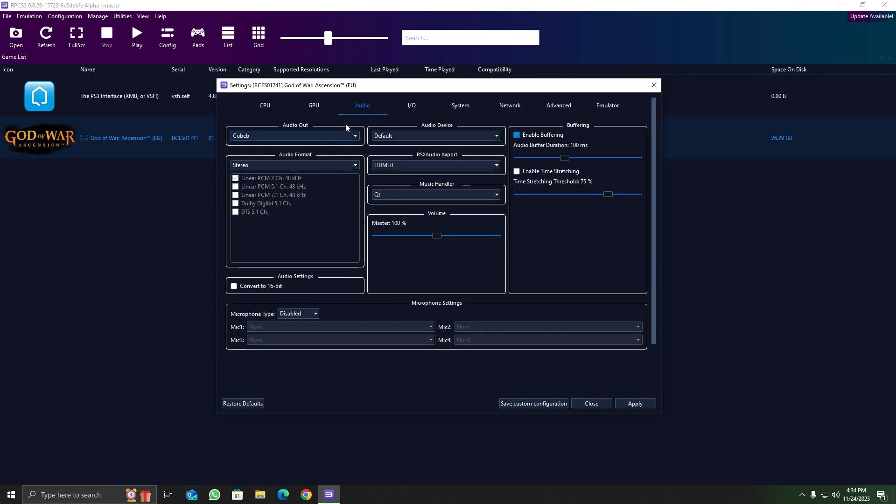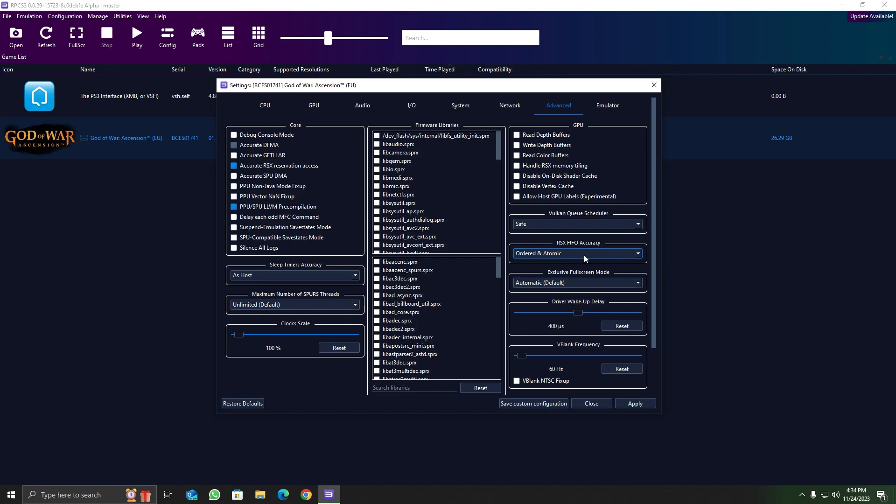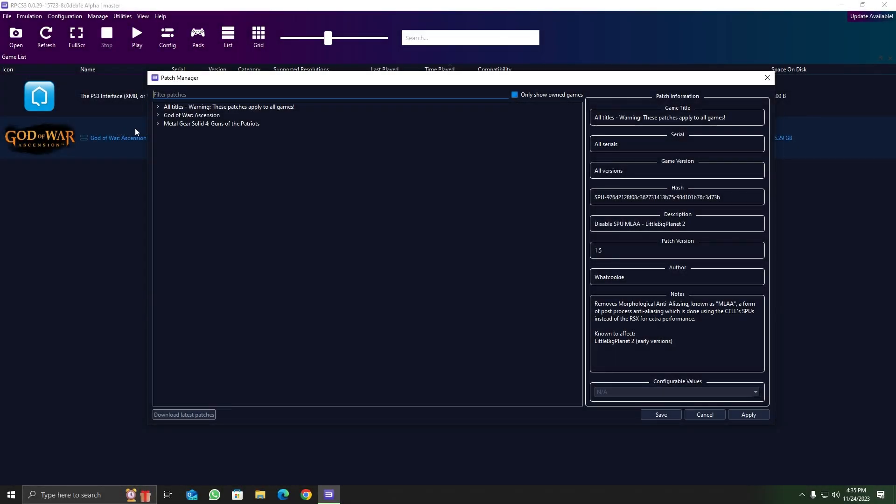On the Advanced tab, RSX accuracy is set to 'ona' with a 400 driver wake-up delay for reducing crashes, sleep timers accuracy set to 'as host', accurate RSX reservation access enabled, PPU LLVM pre-compilation enabled, and max number of SPURs threads set to unlimited.